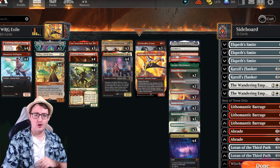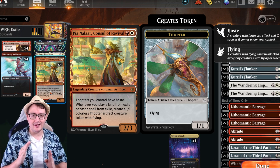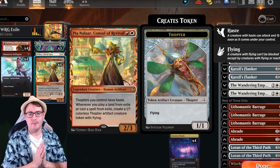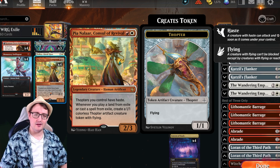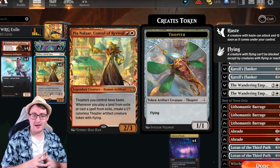That starts off with one key card: Pia Nalaar, 2 mana, 2/3 — great stats. All your Thopters have haste, and whenever you play a land or cast a spell from exile, you get to make a Thopter. Making an army of Thopters progressing with flying and attacking right away, delivering fast damage to the opponent, is the key to this deck's lethal advantage and power overall.